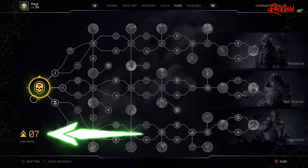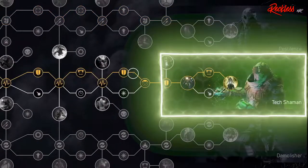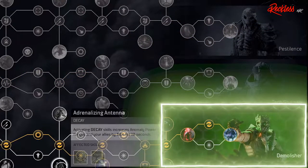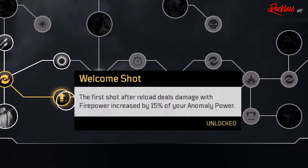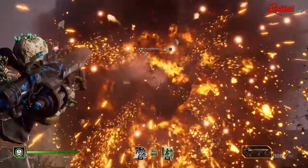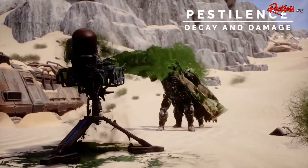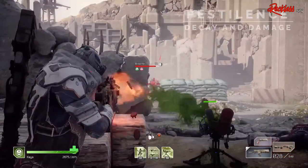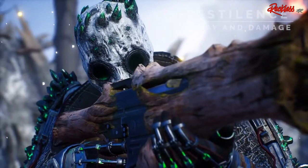Tech Shaman also has a passive skill called Overclock, where activating a gadget skill increases your anomaly power and weapon damage by 40% for 10 seconds. Additionally, up to 10 seconds after you die, you receive a second chance to return alive with 50% health. You can use this ability once every 180 seconds, and it will definitely come in handy in Expeditions since you only get 4 attempts per Expedition.